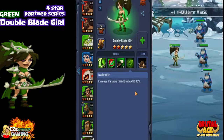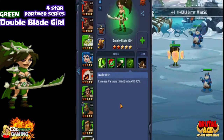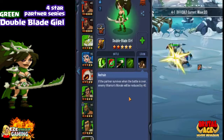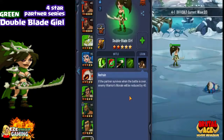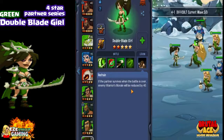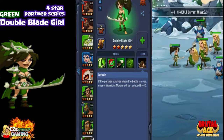Her leader skill gives 40% attack to all wild partners — that's all the green partners. So if she's the leader and you have a team full of green partners, they'll all get 40% attack. Her legion skill means that when she attacks during a player versus player army attack, your partners will attack before the army actually attacks. And if she lives through the partner battle, all of their warriors' morale will be reduced by 40.